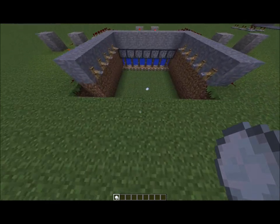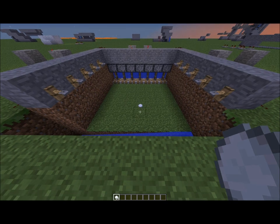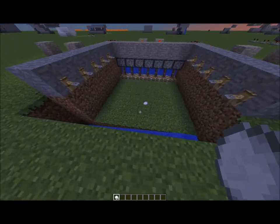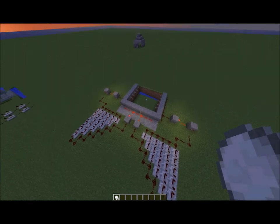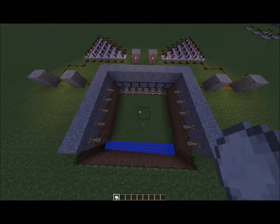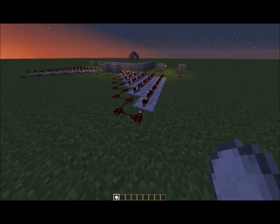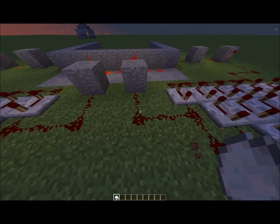Now obviously this isn't 100% efficient because if one item falls in there — or one mob, which is what normally triggers it, though an item can trigger the tripwire system too — if one mob does fall in there, you're not going to get the item unless he falls near the very edge. That's because there isn't enough time in the clock, because if I were to just keep lengthening this, the signal would die anyways before it got here.